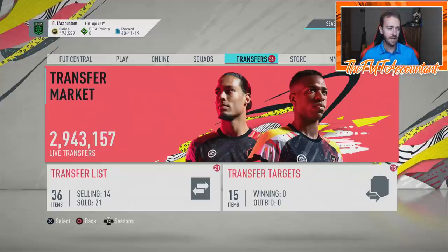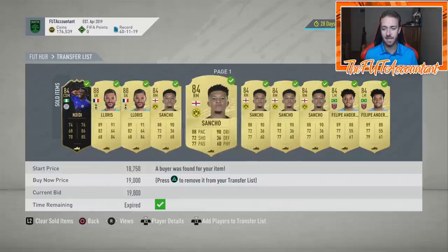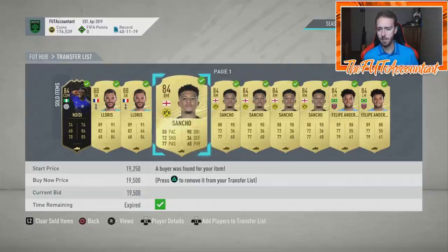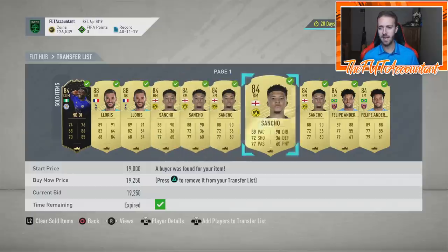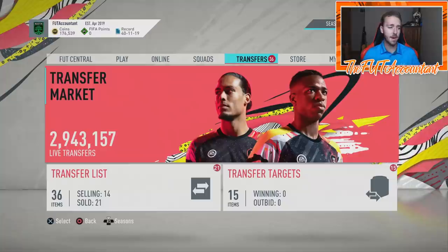It's going to happen from time to time and we just have to be aware and ready for it. Sometimes, like today, we take a little bit of a hit. I have some Sanchos that I took a hit on — I bought them at 23, 24k going for a weekend league flip, and boom, they went down to 19k. I also bought a couple today at 19k when the piece check SBC came out and they went down after the packs were opened.